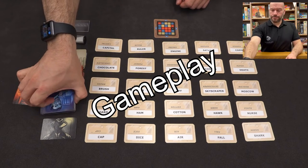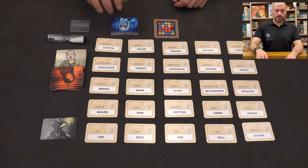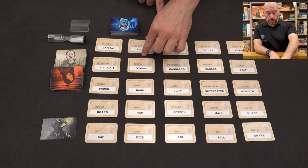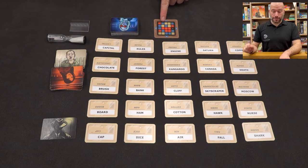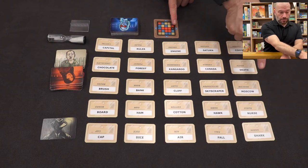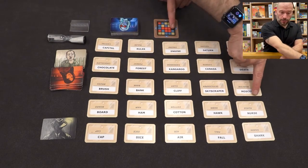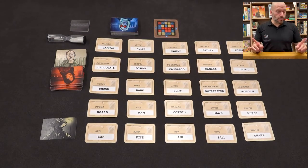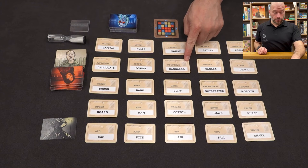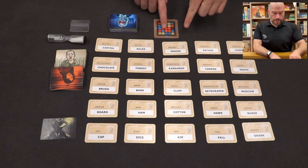If you ever choose the assassin card, your team loses — game over. Let's say this is a blue card, so I'll be the blue team first. We've got one extra blue spy to find since we go first. Looking at our cards: copper, ruler, chocolate, kangaroo. You'd never want to give anything close to Moscow. We also have brush, ham, air, fall, and nurse.